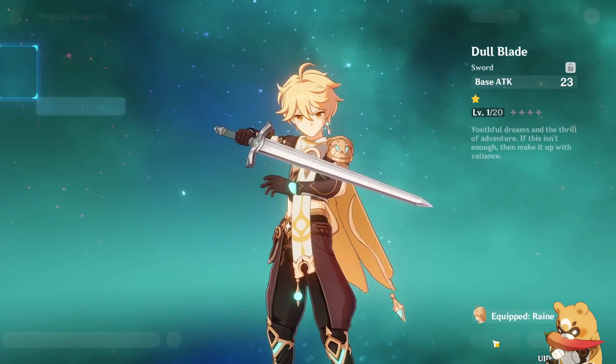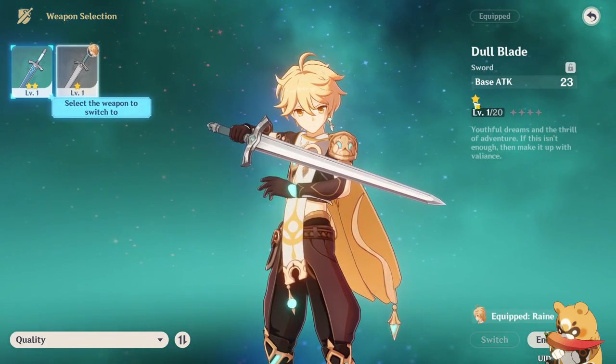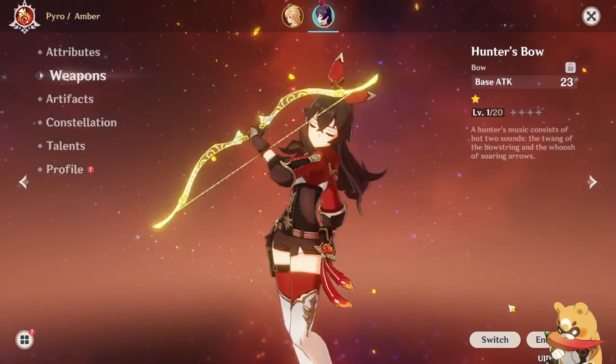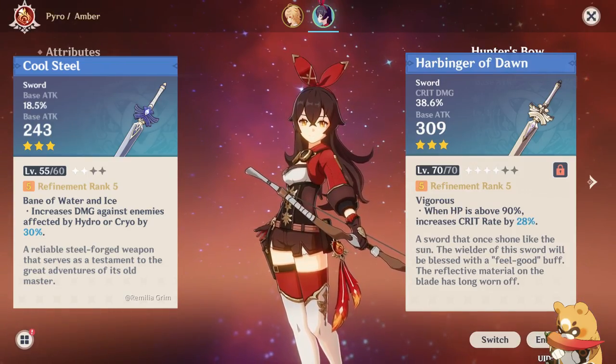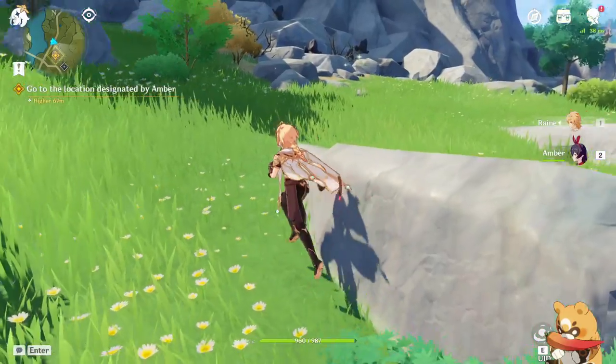Every once in a while you might get a weapon better than the one you're currently using. Make sure to swap these weapons whenever possible, though once a weapon's rarity reaches 3 stars, they will begin having secondary effects that should be taken into account when deciding who wields them.